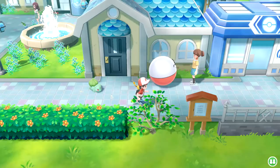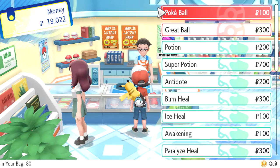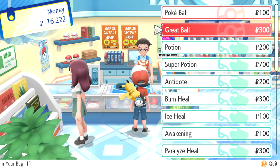We check the Poké Mart. They have potions and super potions - we buy four super potions. Money goes by really fast. They also have repels and lures, but that's really about it. Not much more beyond the super potions, so we leave everything else for now.